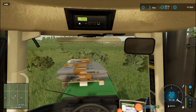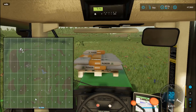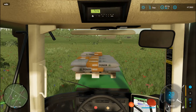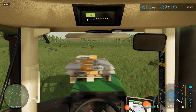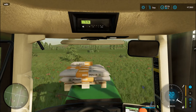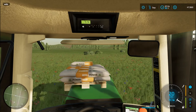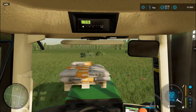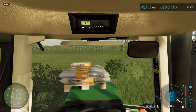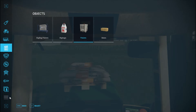Here we go — over to my big field real quick. So yeah, we've got a ways to go out there. If I pretty much just head straight I can see my field and we should be good. I'll just set cruise control and sit back for a minute.